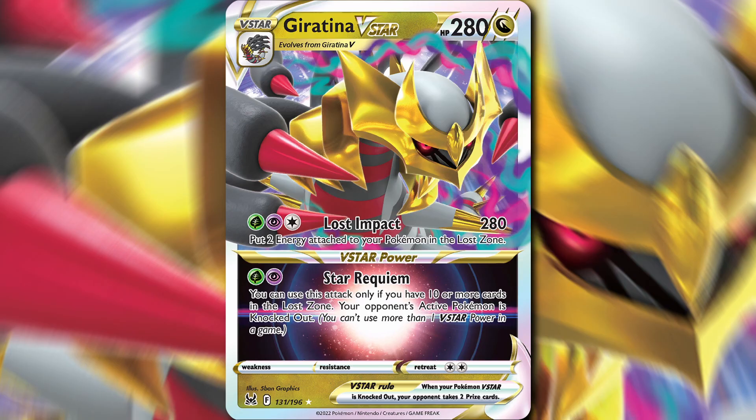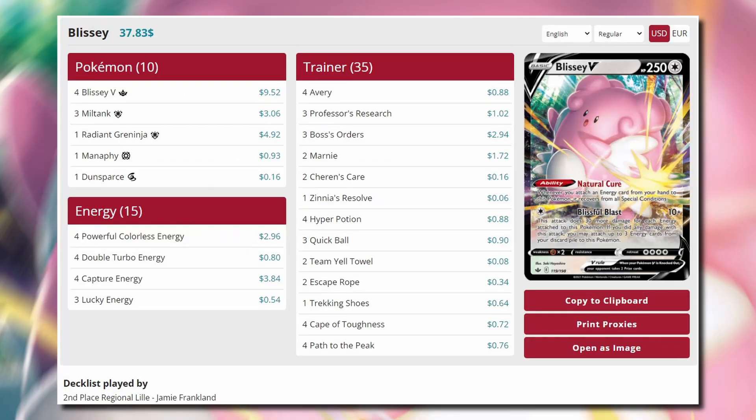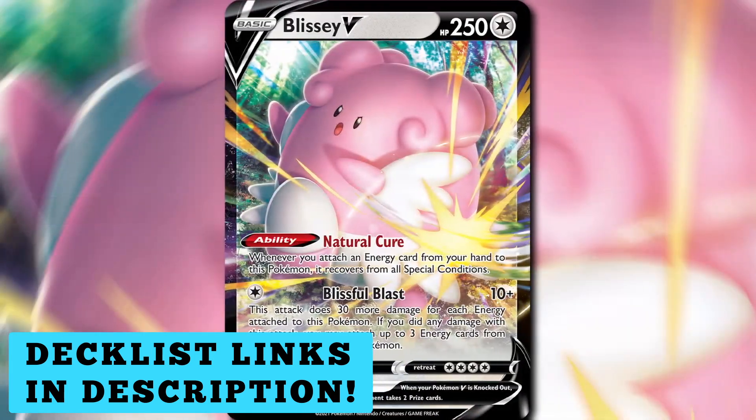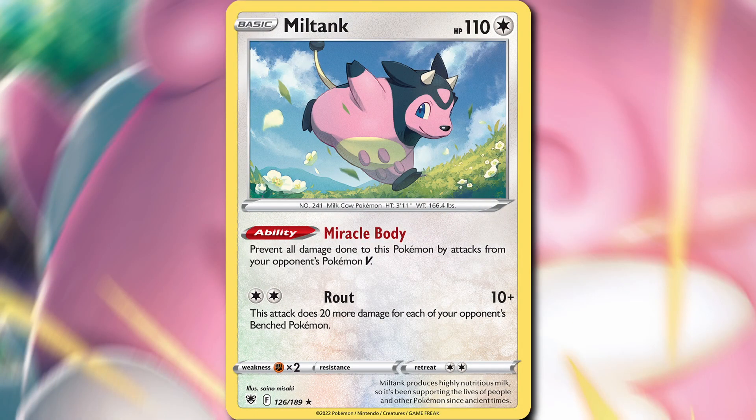Number 9 is Blissey V Miltank. This is also a budget deck, and it got 2nd place at Leel Regionals, piloted by Jamie Franklin. Blissey has 250 HP, but once we slap a Cape of Toughness onto it, it has 300 HP and it is a basic Pokemon. Blissful Blast does 10 damage plus 30 more for each energy attached, and then you can get up to 3 energy from your discard and attach them to Blissey V as long as you did damage with that attack. So you rack up a whole bunch of energy on Blissey V, and then next turn use it to either heal your Pokemon with Hyper Potion or do a lot more damage.